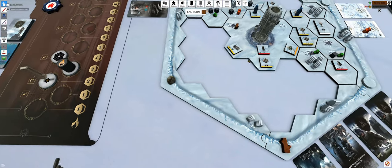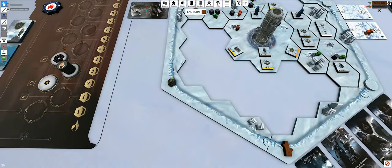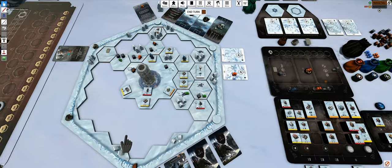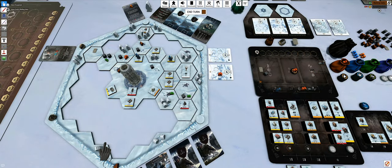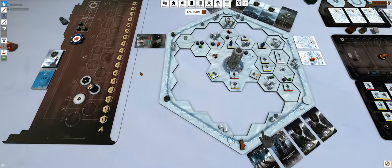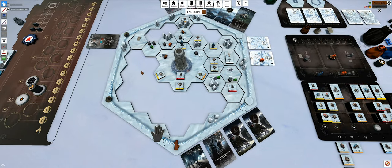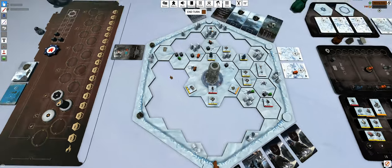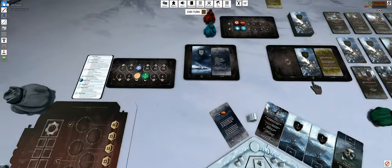I could do one more action but I think I'm going to hold on to the coal. I want to keep it for the generator next turn because it's going to be a bit costly with my lack of coal. Let's go to the dusk phase.